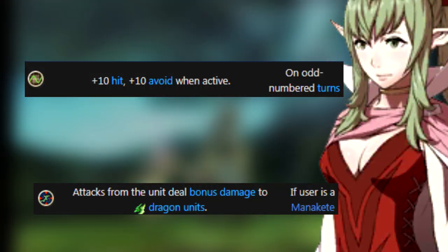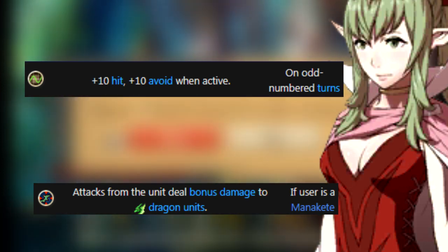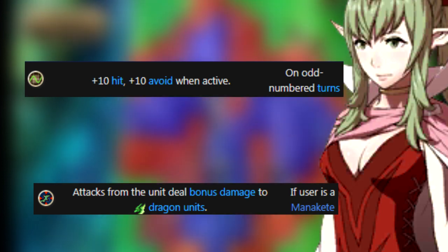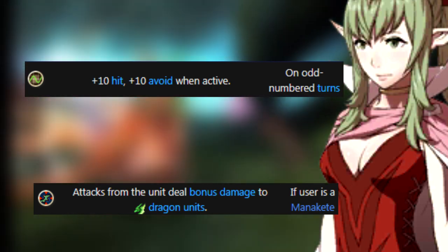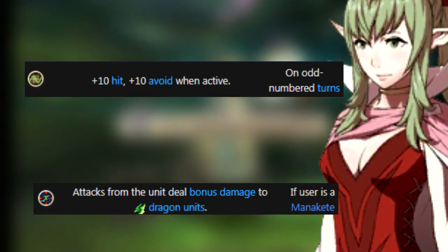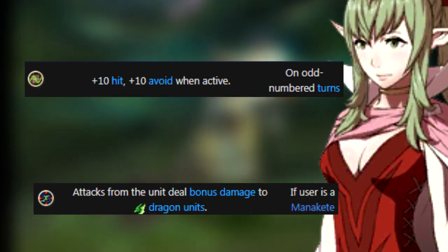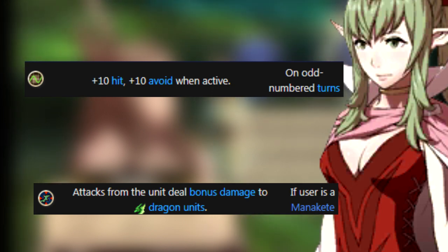The counterpart is the Manakete class, which includes units like Nowi, Nah, and Tiki. They use Dragonstones and are weak to Worm Slayers. Manaketes are pretty bulky and can always hit from 1 to 2 range — unlike other games where a Manakete only had one Dragonstone, you can buy more in this game so they can always be relevant. They have Odd Rhythm, which is the opposite of Even Rhythm and I don't like it either. But they also have Dragon's Bane, which gives them a Worm Slayer effect that works against Wyverns and other Manaketes — you'll only find those in certain DLC maps. This is way more situational than Beast Bane, so I'll put it in the situational tier.